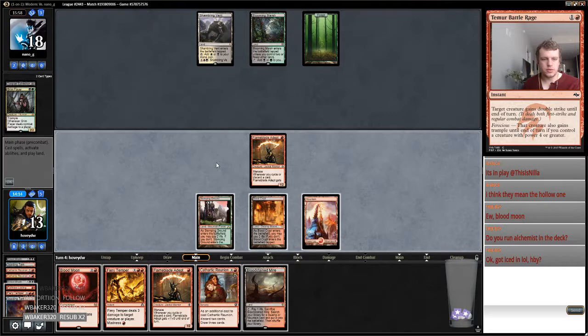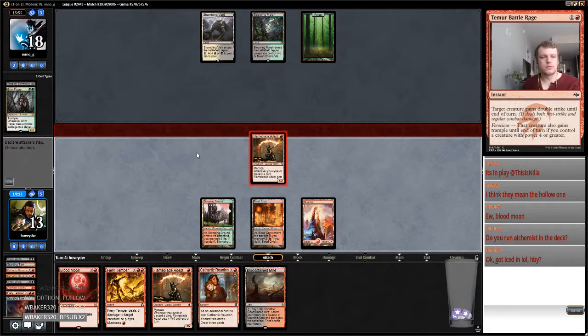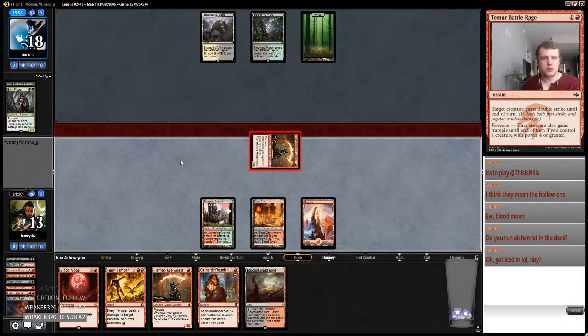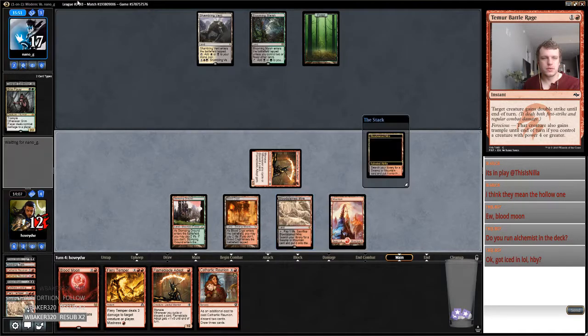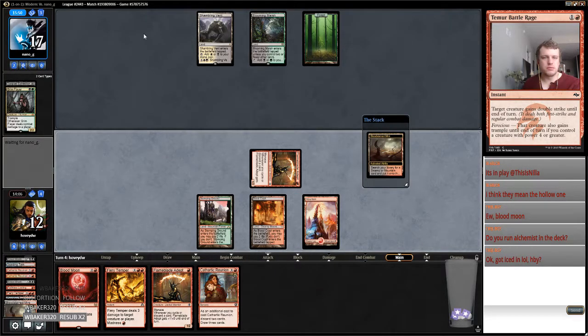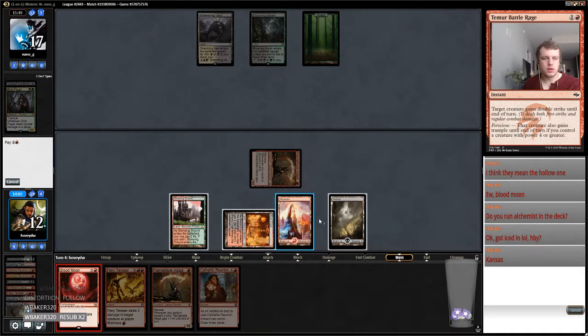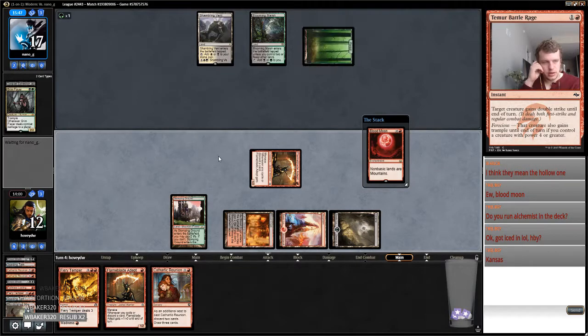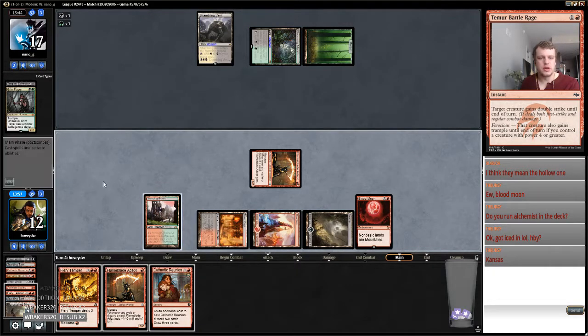All right, I'm going to attack, fetch my mountain, fetch my swamp, play Moon, play Flameblade Adept, and just hope my opponent doesn't have a Decay. The extractions seem like slight overboarding from my opponent. Got iced in — way down in Kansas. We're going to have a pretty sick turn next turn as long as my opponent doesn't Damnation me.